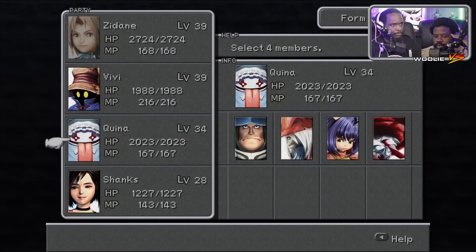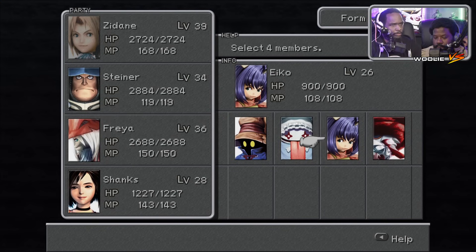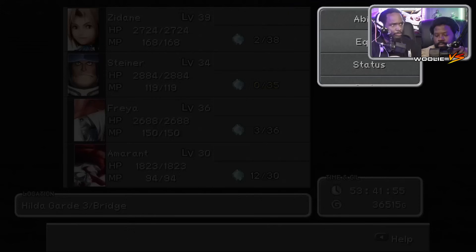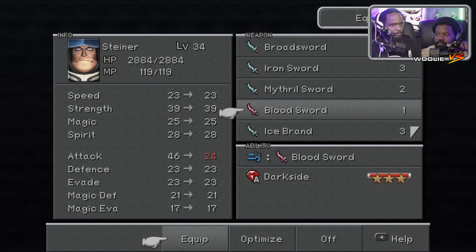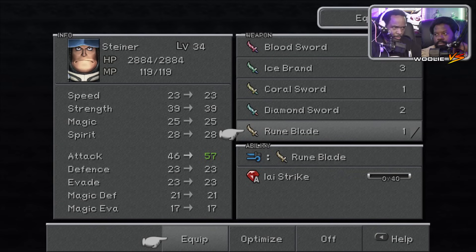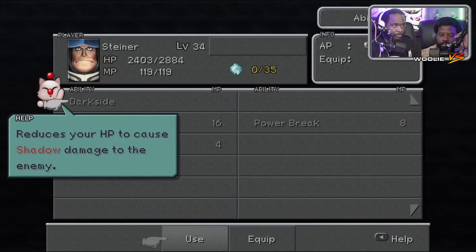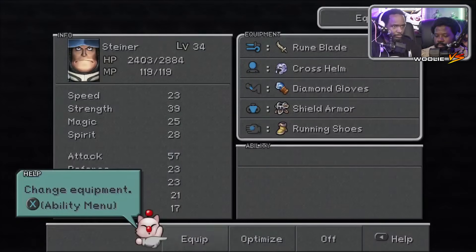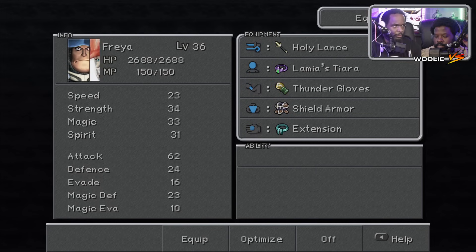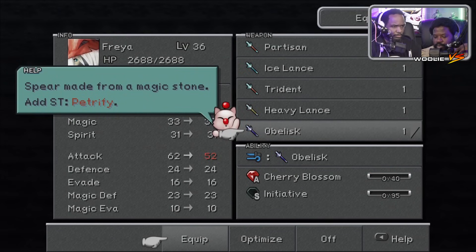Holy Lance is really good — might be like top two or top three weapon. Flame Saber — Magic Break, which you never got to really use. Rune Blade has Eye Strike, which sounds very good. That knocks out the target — instant kill potential. Depends on the percentage chance of landing though. Can you check Eye Strike and see what the percentage on that is? Instantly dispatch an enemy — 30% base accuracy.